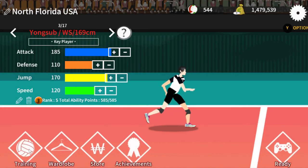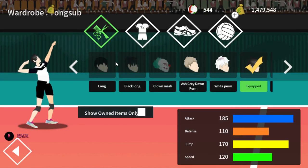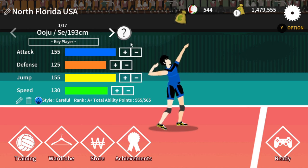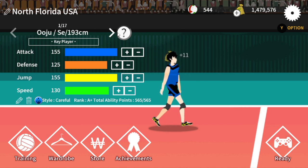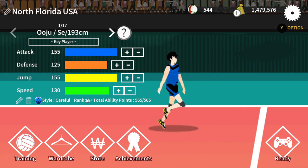Another thing people like to do is dress their players up. One little note: I dress my setter differently than my other players so I can immediately know who's receiving the second ball — whether it's the setter or whether it's the middle blocker, assuming I'm playing spiker. That's just my little tip — my old eyes.